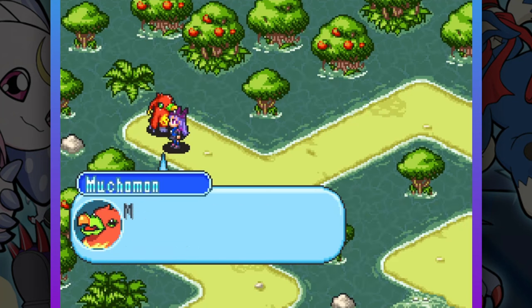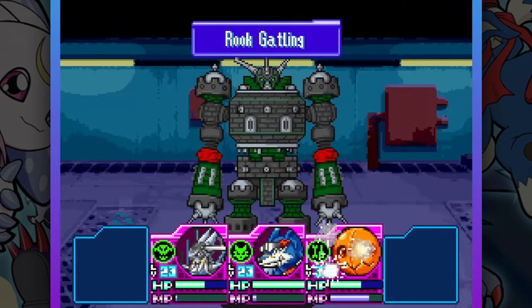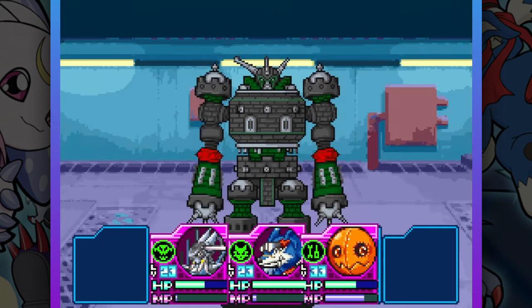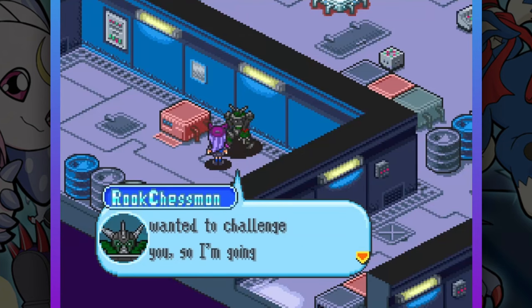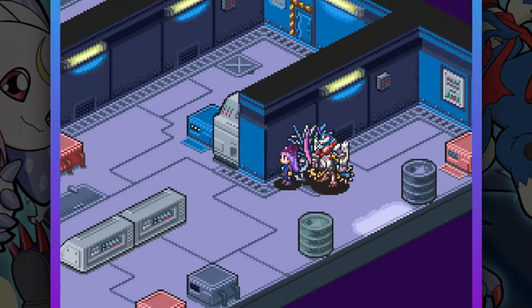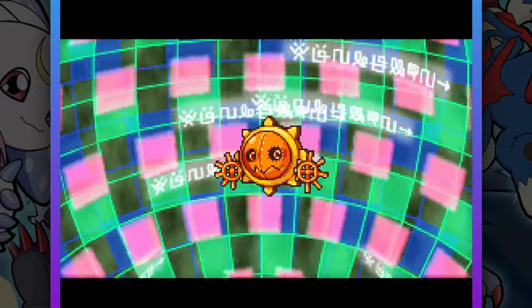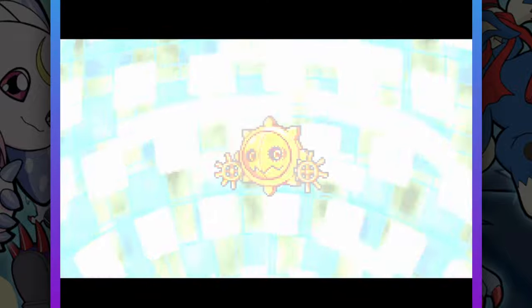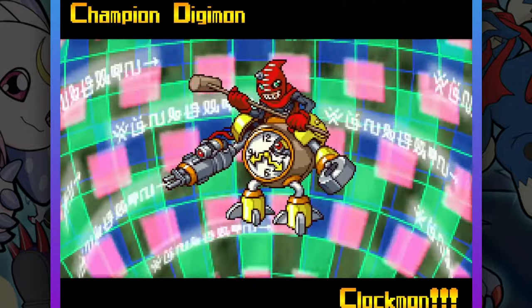For the next side quests, I beat up a bird in Pallet Amazon and battled some Digimon in a factory. I actually enjoyed the second mission — it was a friendly tournament with cool Digimon who are lowkey fans of us, and it had an unusually low encounter rate and a smaller map, making it easier to navigate. During the side quests, Kronos finally digivolved from a Solormon to a Clockmon, so now we're better prepared to take on the next union quest.